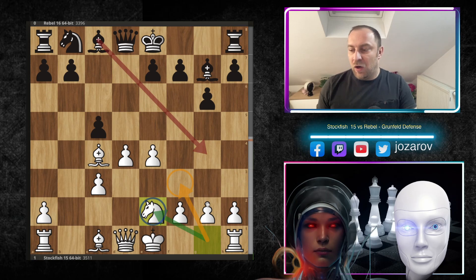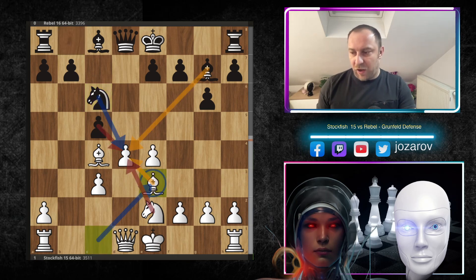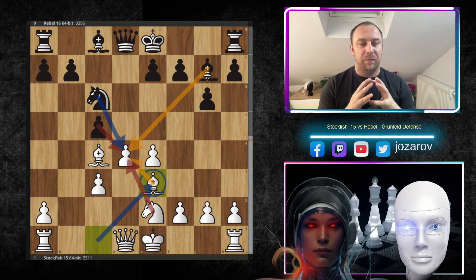Now Ne2, which is much better than Nf3, because after Nf3 you could get pinned by the annoying Bg4. Nc6 was played by Rebel, continuing the pressure around the square d4. After Be3, notice that the game is simply a battle for the d4 square, like in the usual Grünfeld Defense — a common position that happens many times.